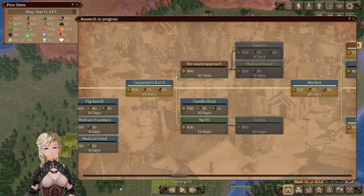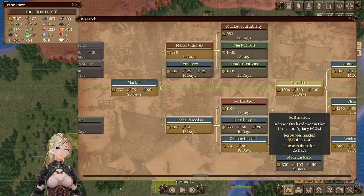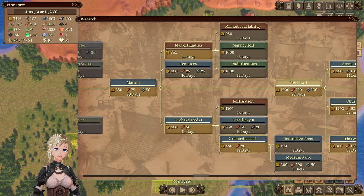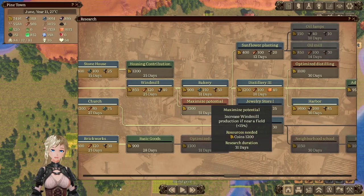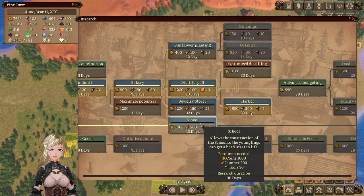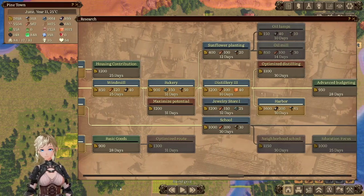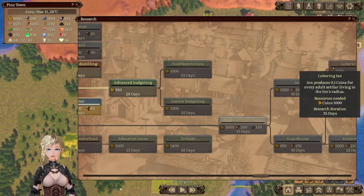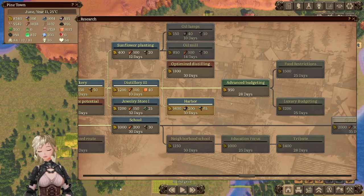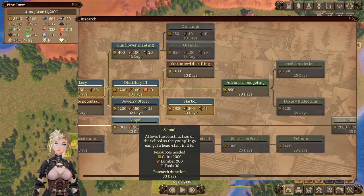It's hard for another carpenter's hut. Still ready to allow cider. There's a school though — I would like some smarter people. But do I want to rush two-story houses? My people are still unhappy about that. I don't know why. I'm going as fast as I can. We're fine on luxury goods.